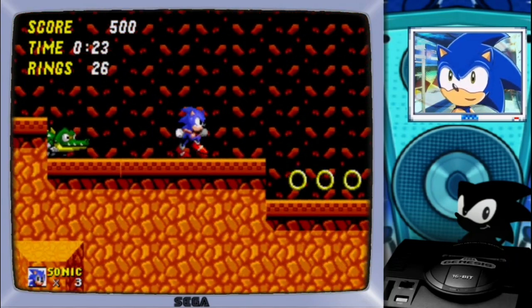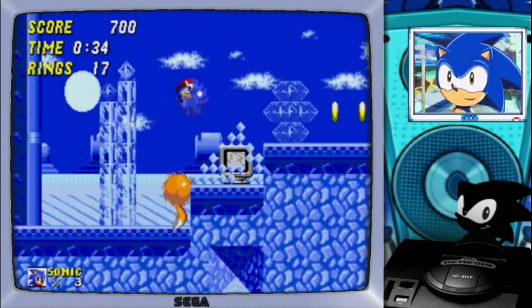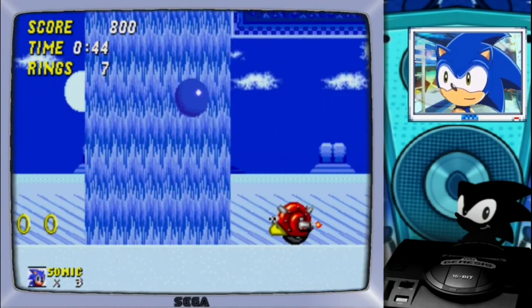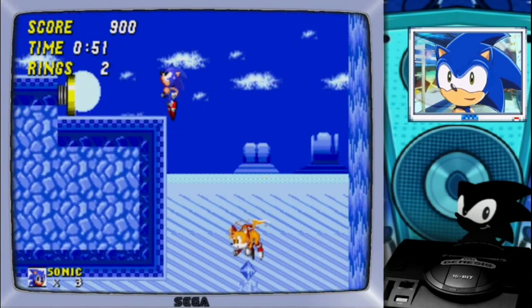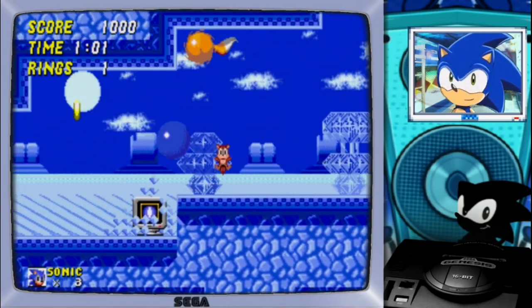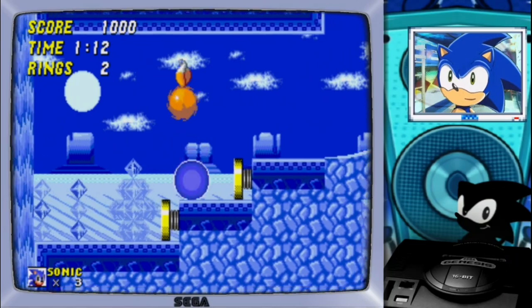It seems we have here some new badniks. I like the crocodiles. And I think that the snail ones are from the Emerald Hill prototype, I'm really not sure. I don't play many prototypes, by the way. And now it seems we are in a kind of snowy area. I always heard rumors that there was supposed to be a snow level, so maybe this is a mix of both called Dust Hill. It seems that we have to go from left to right, which is not my favorite bit of level design, but it is okay.